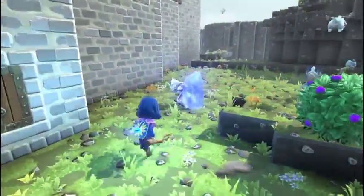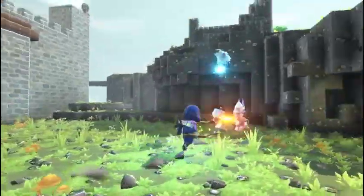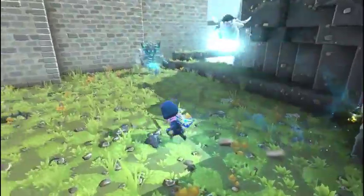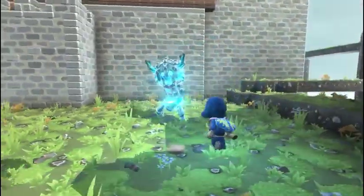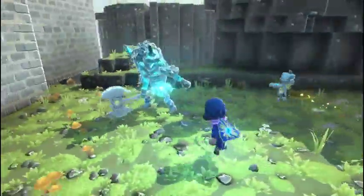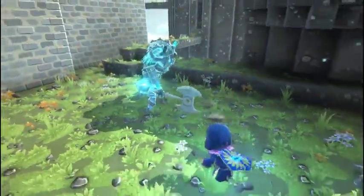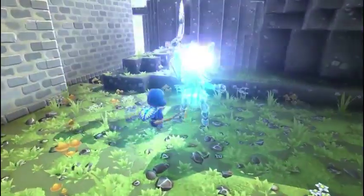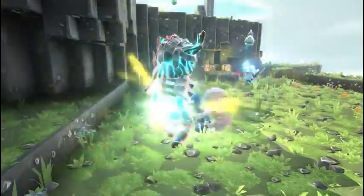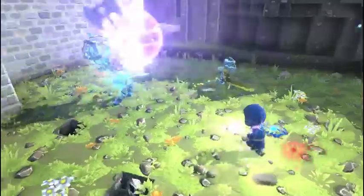Your combat has a real simple lock-on system. You just lock on to whatever enemy you're fighting, and while you're locked on you can dodge. I'm playing a wizard; Mira is a warrior.